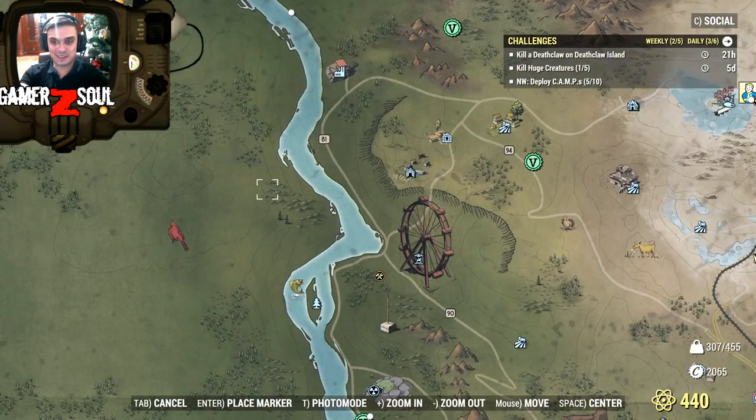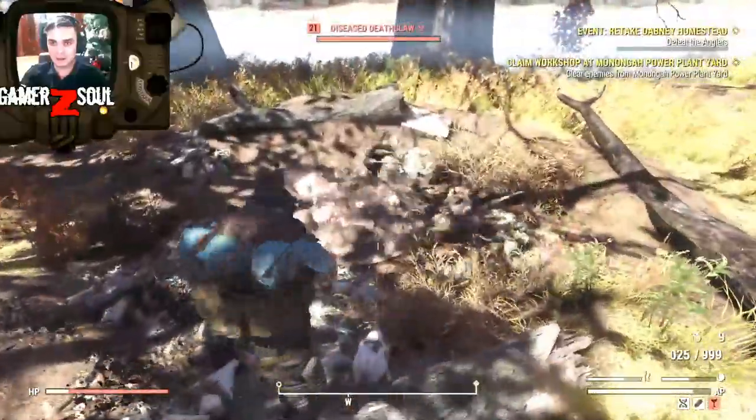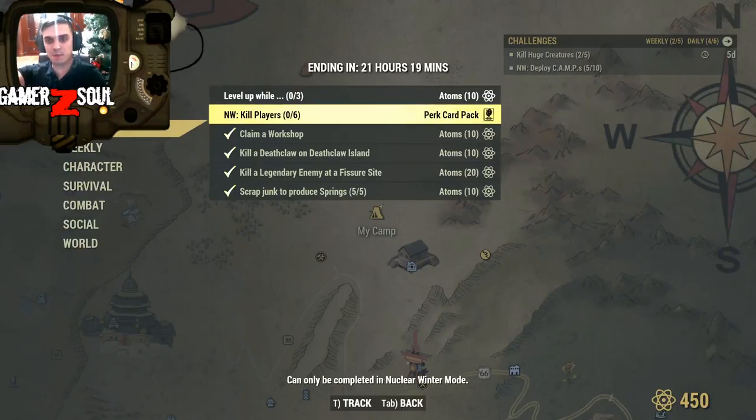Let's go to Death Island and take care of that dude, get our atoms, and we're pretty much done. So this is where it is. Once you fast travel to Death Island, this is where you're going to end up — you just run through, bypass this water, turn over here, and — Deathclaw! On PC I could do it, but on Xbox it's going to be pretty hard for me. I still need to get used to the controls and get some perk cards to play. I think I'm going to start playing a lot of Nuclear Winter on Xbox in a week or two because I'm on a little short break from 76 right now.